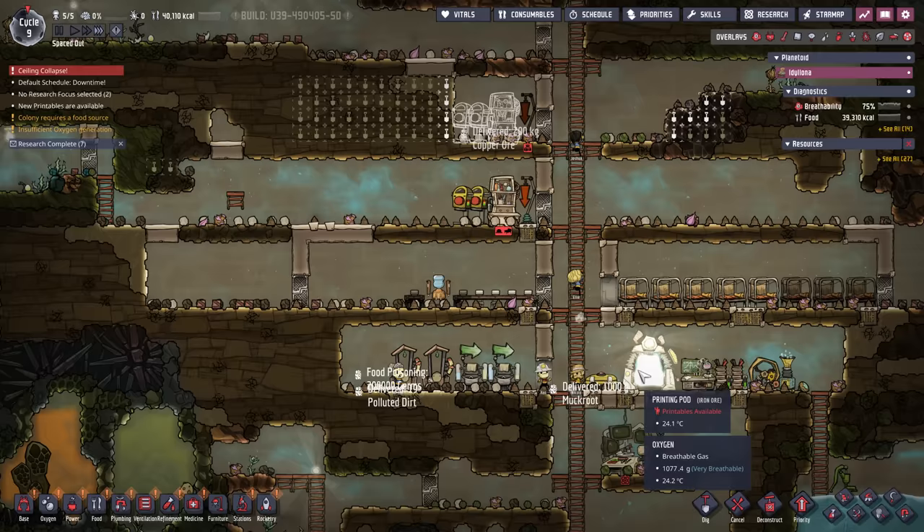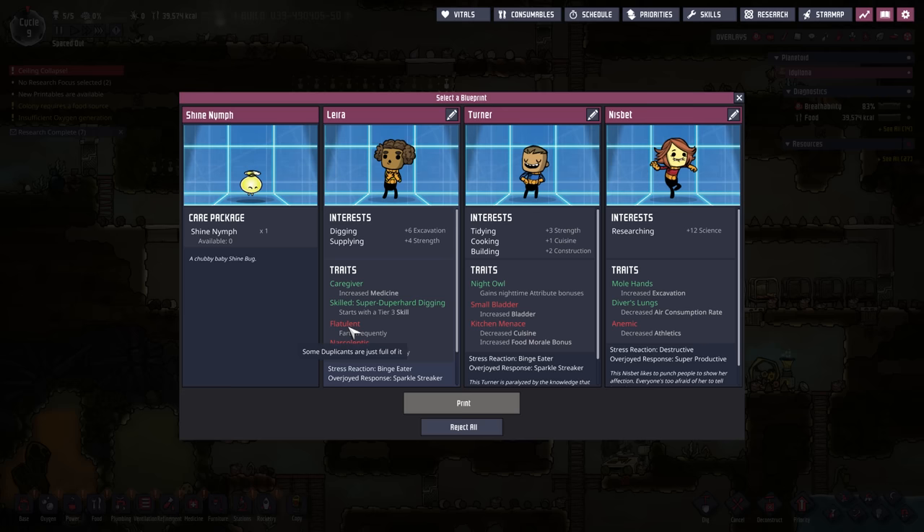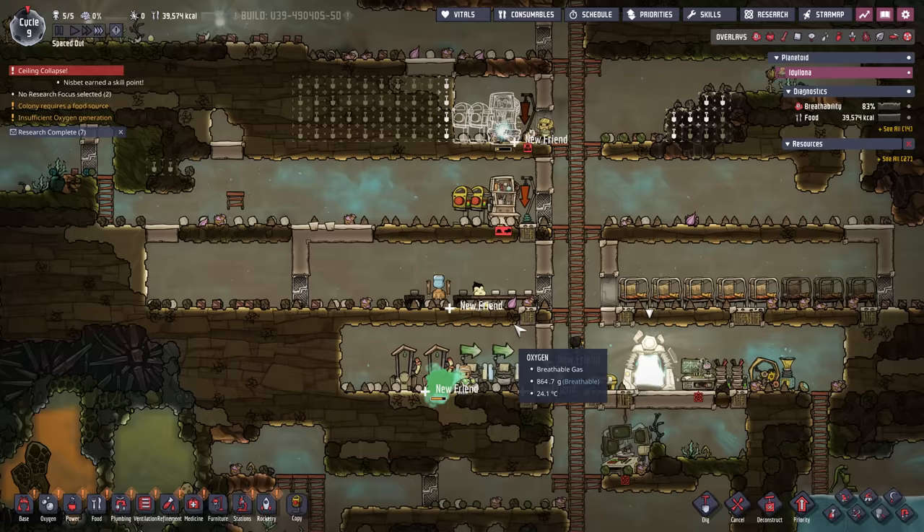They got nothing to do. Yeah, let's get across here. Ceiling collapse — okay, what's affected? We got another dupe. We're at five dupes — do we want another? Another science person. Flatulent — no way! Kitchen menace, small bladder, night owl. Diver's lungs but slow, but also a researcher. Probably don't need to research but, man, you never know. A skilled rancher would be nice. Okay, let's go with Nisbet.